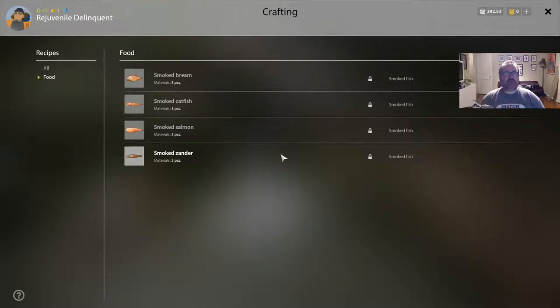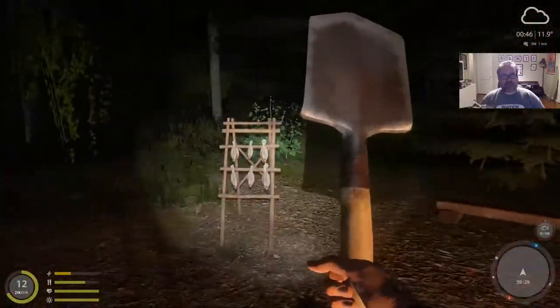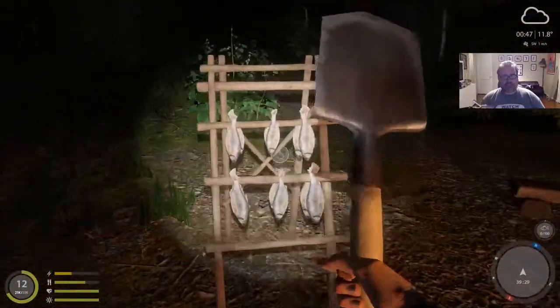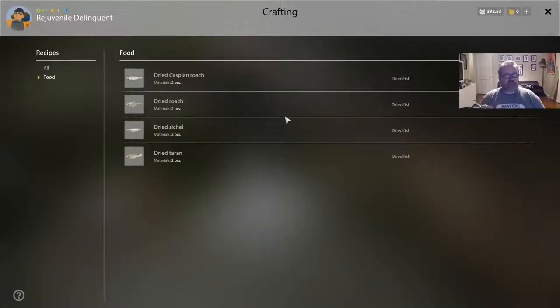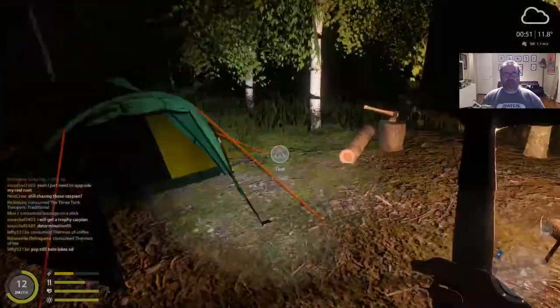The smokehouse has stuff like smoked bream, smoked catfish, salmon, and zander. There's also a drying rack. This has fish I've never even heard of — I don't know what a Caspian roach is, and I haven't caught any of these fish yet, so I won't be doing that. They're all locked anyway.